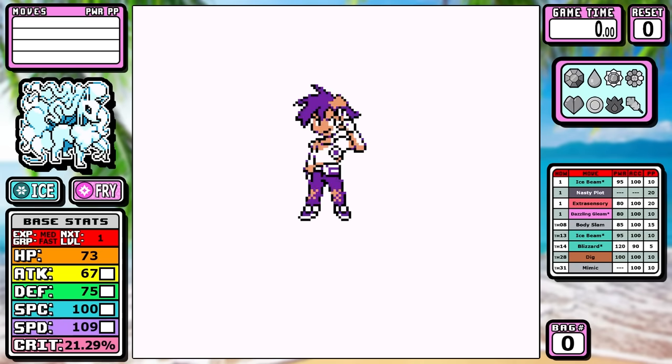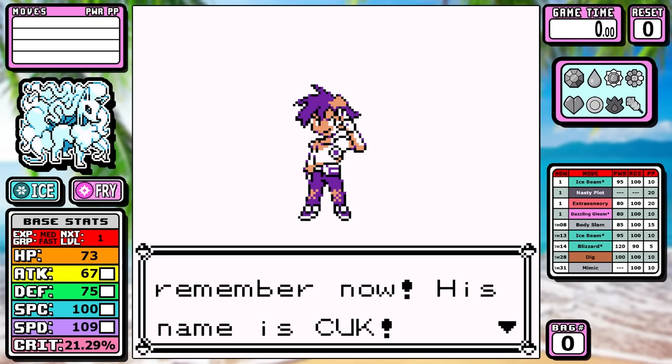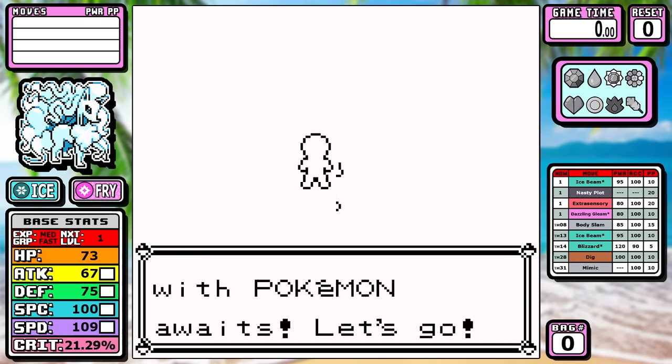As for the TMs, the list for later gens is so long I'm not going to put it up — you won't even be able to read it. But there are good things like Body Slam, Dig, and the two ice moves. That's pretty much all that's going to be relevant for this run.